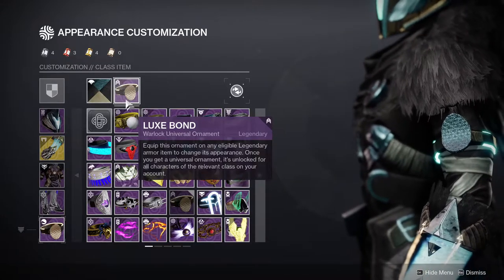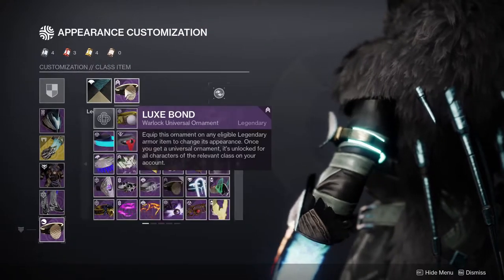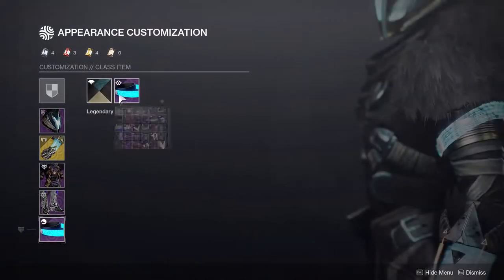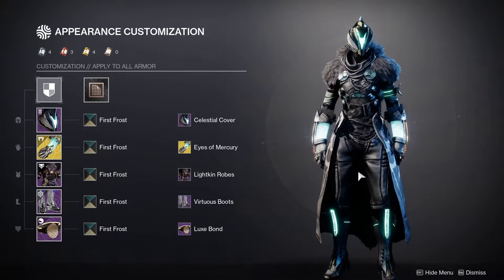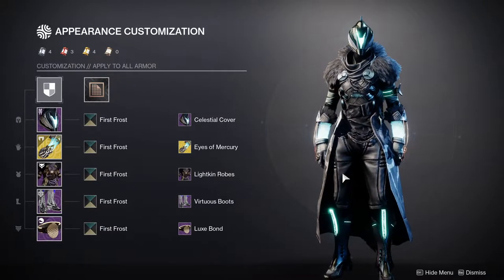For the bond, we have the Lux Bond — the glow is really well done. If you want a brighter look, you could use the Liminal Voyager Bond instead. The reason I didn't use Eyes of Mercury for the original solar video is because when I think of solar, I think of orange, red, and yellow — those specific colors. So I'm using it here just to showcase that you can do something like this as well, which I think looks really cool.